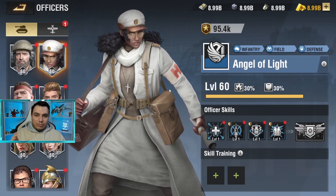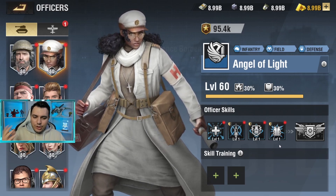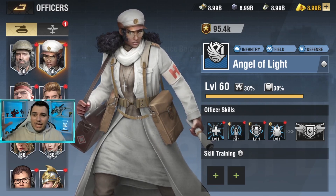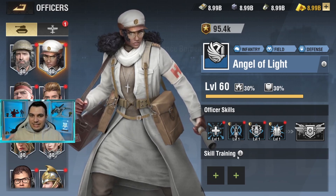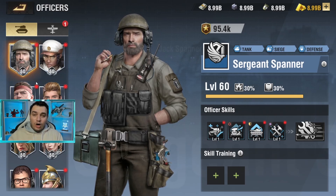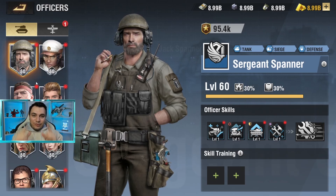I bet some of you OGs have this one maxed out and you'd be saying that you wasted your time maxing out this officer when there are tons of infantry officers that are way more OP than this one. Well you guessed wrong, because the new skill system kind of deletes that — you can use other officer skills to upgrade any other officer's skills. It sounds confusing but let me explain everything in this video.